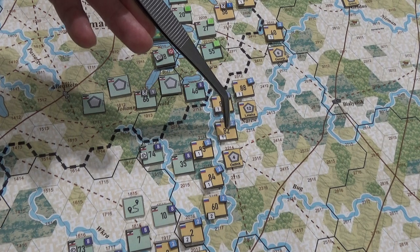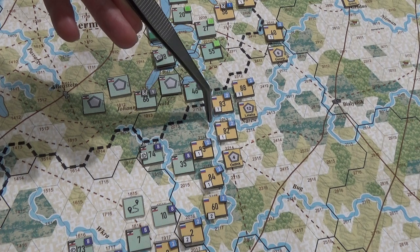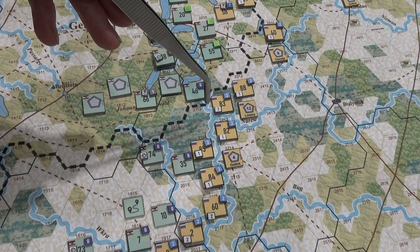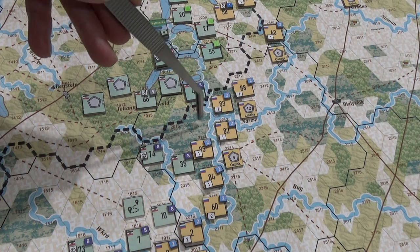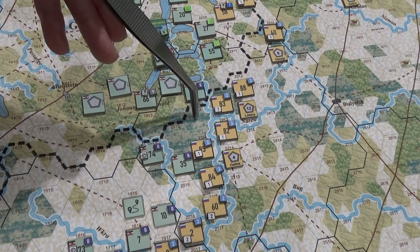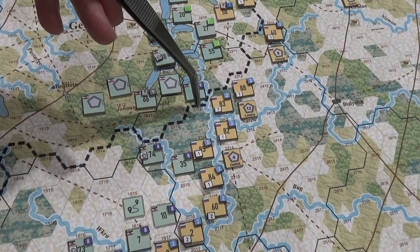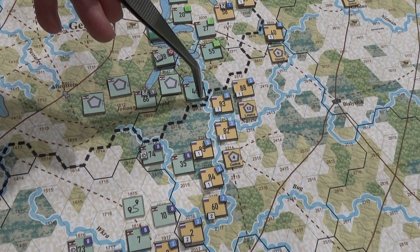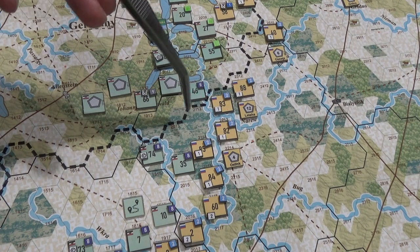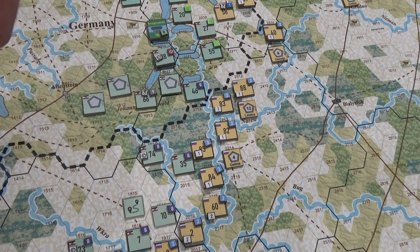For the other route, that would be one, two, three, four for the river and five for the zone of control — so that one's out too. That would be six because it's five just for that, and then the extra one for the river. So the only people that can go in here — this guy can't get there unless he's got five movement points. I'll check if the Germans have that; if they do, then they're okay. That just stinks because I really wanted to bring in some Russians here — it's great defensible terrain. Oh well, that's the end of that.